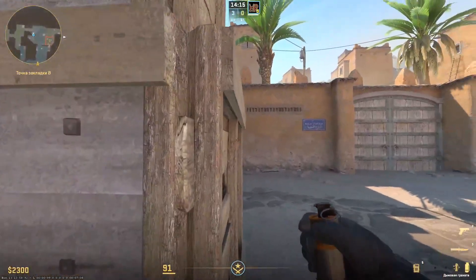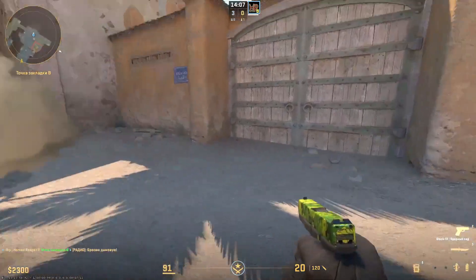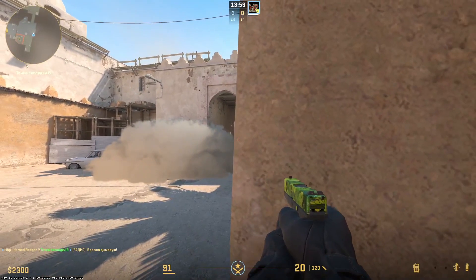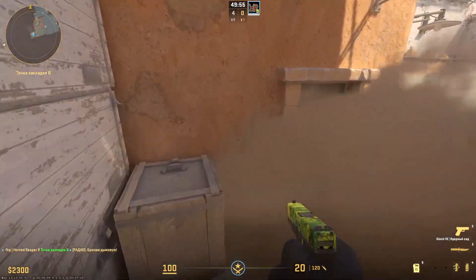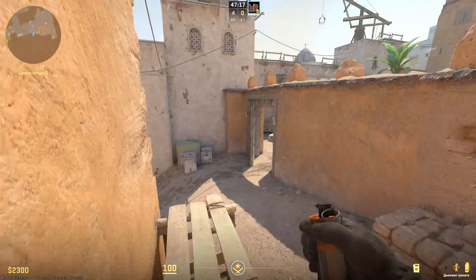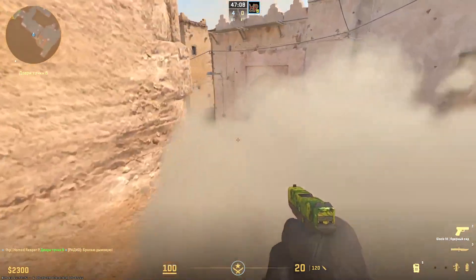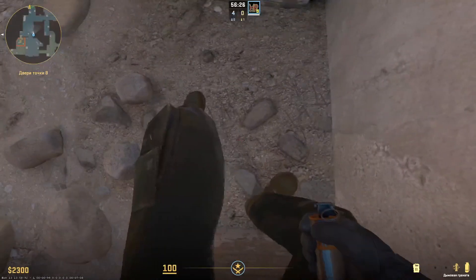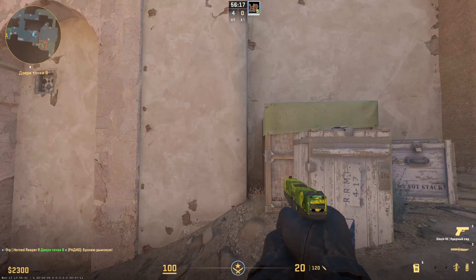This smoke can really help you defend B plant. If you throw like this the smoke lands near the box and leaves a small space on the right side, and enemies who approach can be surprised. One more simple one-way against tunnel pushing. Defense of B side from middle — we can make a sort of one-way near scaffold. Throw into the left edge of a single stone and we have some advantage against middle and city. One more interesting but difficult smoke: get a little left from this corner and throw into the corner of this windowsill. Smoke lands so that we can see city — sometimes at least.